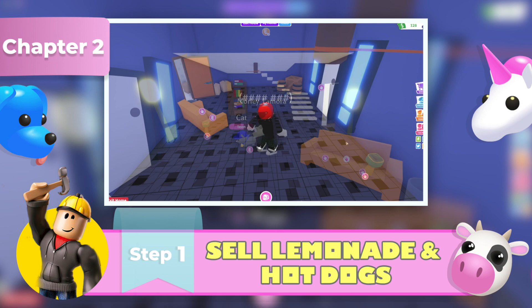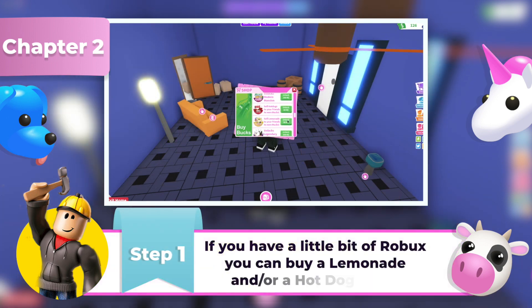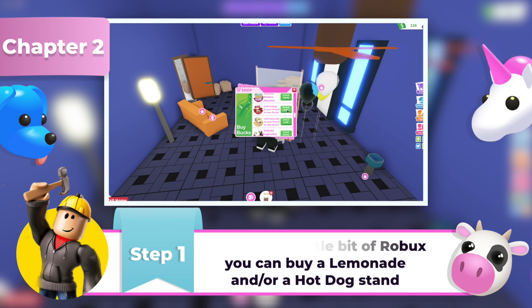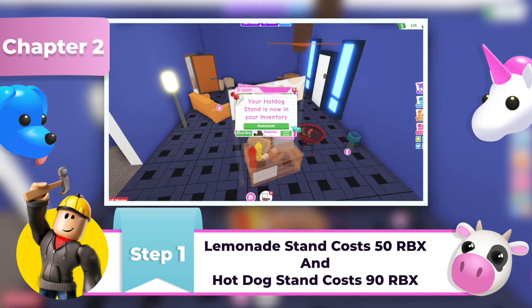Step 1: Sell Lemonade or Hot Dogs. If you have a little bit of Robux, you can buy a lemonade and/or a hot dog stand to earn passive income. To buy them, visit the store page from the right side menu and find lemonade and hot dog stands. Lemonade stands cost 50 Robux and hot dog stands cost 90 Robux.